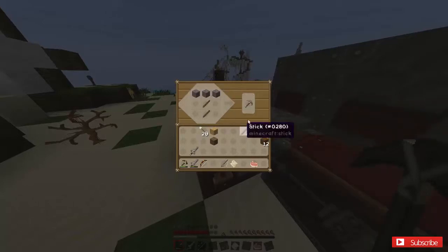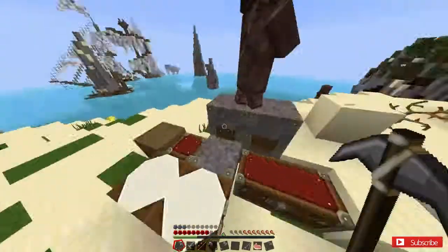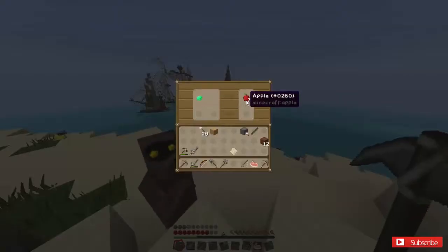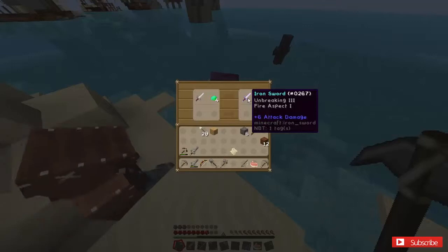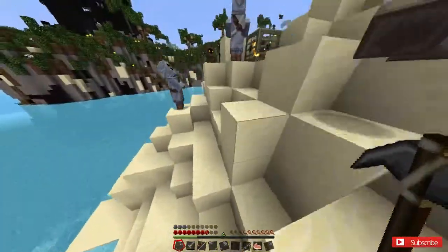We can trade a bunch of stuff. I'm gonna go see what some of these trade offers are. Most of them are just for emeralds — 20 wheat for an emerald, 9 cooked fish for an emerald, 1 emerald for 7 apples, 28 paper for 1 emerald, 11 books, 30 pieces of paper. An iron sword and an emerald for an enchanted iron sword — that's pretty dumb. But 11 emeralds for one diamond pickaxe — that's actually pretty good.